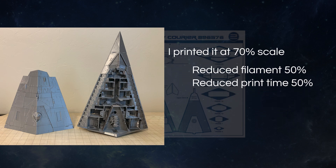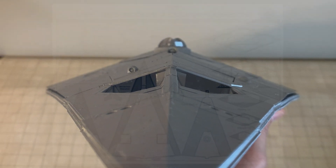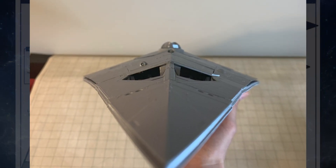The downside to printing at 70% scale is that everything came out pretty fragile and I lost a lot of the mechanical functionality, like the sliding doors and landing gear legs. After seeing how mine came out, I basically had three choices: reprint the whole thing at the proper intended scale, chuck the whole thing and not do this review, or just push forward with my faulty print job and supplement the video with pictures of other people's much better prints. I decided to go for this last option.